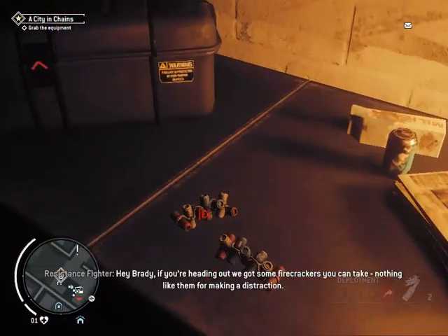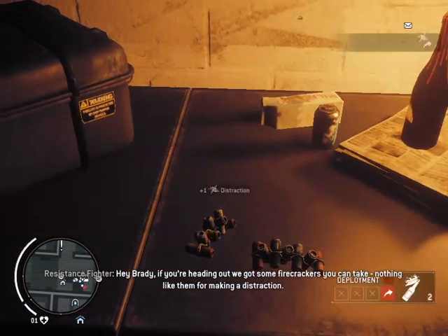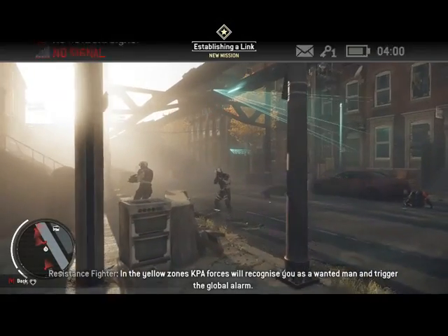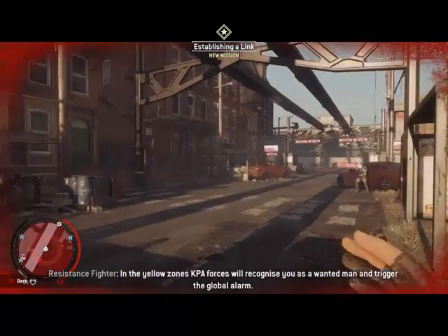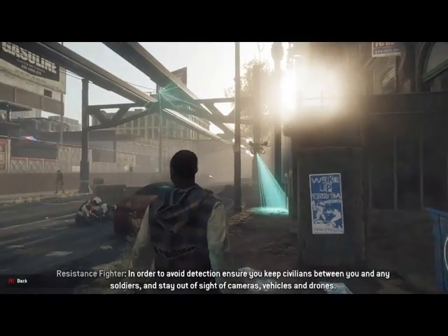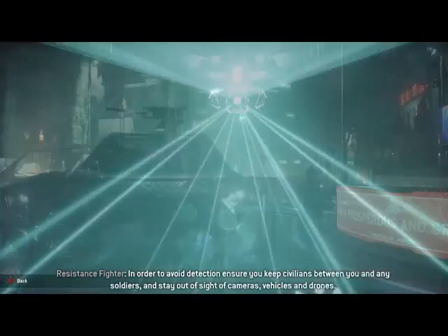Hey, Brady. If you're heading out, we got some firecrackers you can take — nothing like them for making a distraction. In the Yellow Zones, KPA forces will recognize you as a wanted man and trigger the global alarm. In order to avoid detection, ensure you keep civilians between you and any soldiers and stay out of sight of cameras, vehicles, and drones.